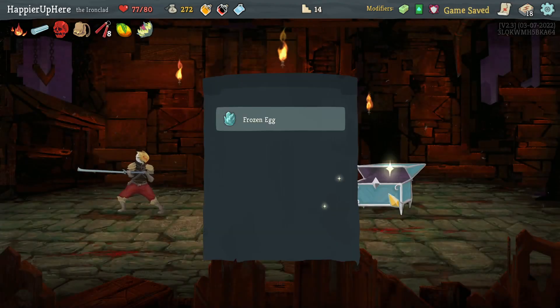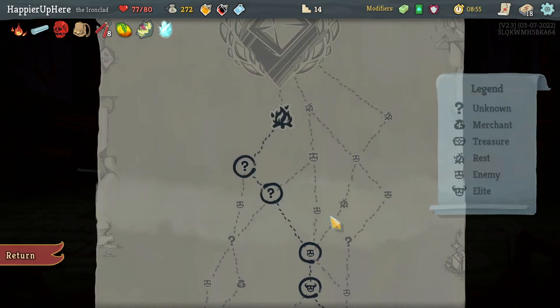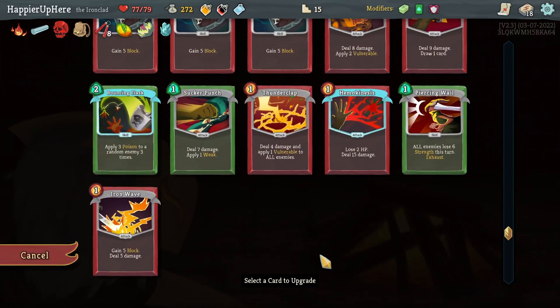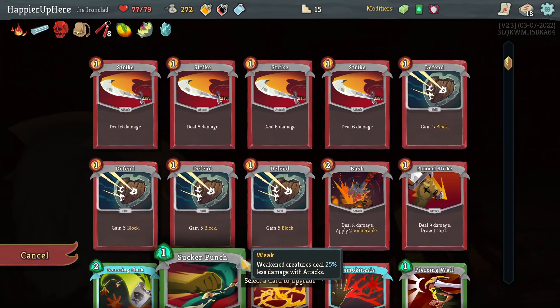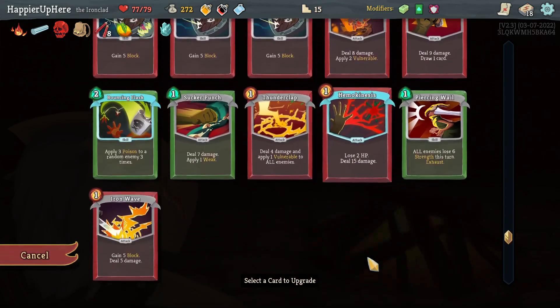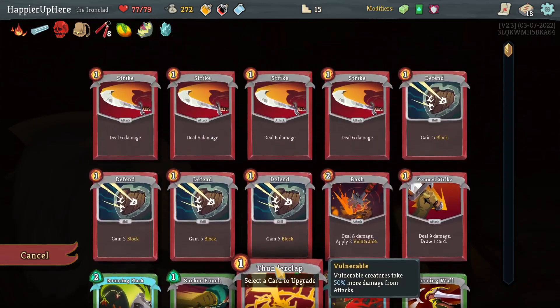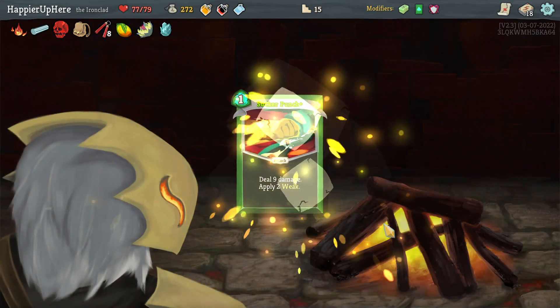Frozen Egg — whenever you add a power card into your deck it's upgraded. I feel like I need to upgrade defensive cards. Sucker Punch is not a bad thing to upgrade. The problem is I only have Defend still. Should I upgrade Defend or Iron Wave? I'm basically worried about the turn when I have 20 incoming. Maybe I'll upgrade Sucker Punch to have some weakness. It's going to be rough — I don't see a good way to perfect this one.